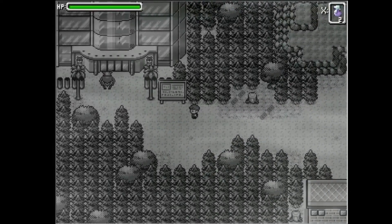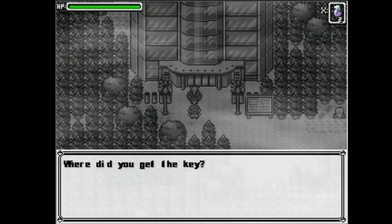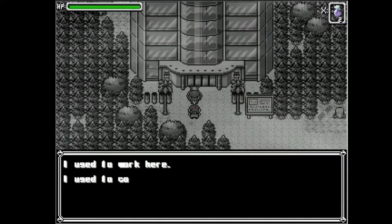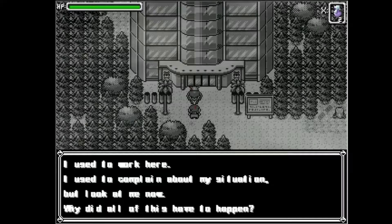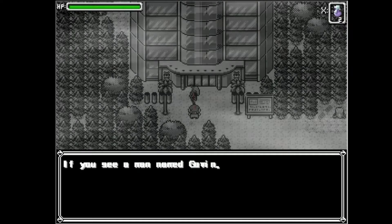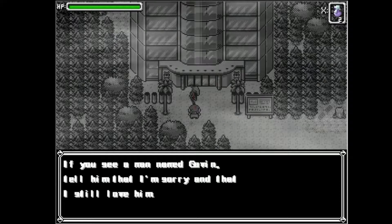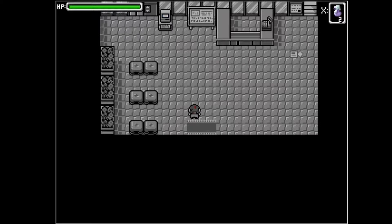Let's go into the shopping center and say hi to all the people — they're probably in there eating. There's the guy who came to help unlock the gates, and he's bloody. He says the door is now open. 'Where'd you get the key?' 'I used to work here. I used to complain about my situation, but look at me now — a freaking alien covered in blood cloning demons. Why did all this have to happen? If you see a man named Gavin, tell him I'm sorry and that I still love him.'